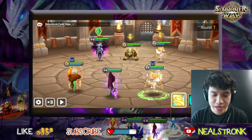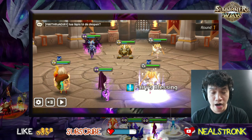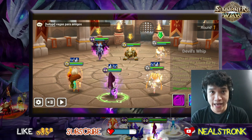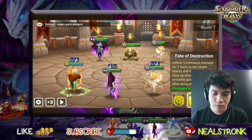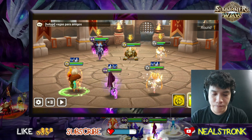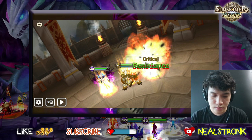Alright, first round — let's see how guaranteed the stun is when we land skill 3 on Fran. We'll try to deplete Fran's attack bar. Hopefully we get a stun... it was resisted. Alright, we'll just eliminate Fran first so there's no immunity buff on the other side.